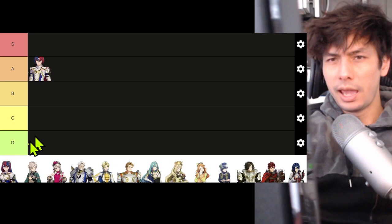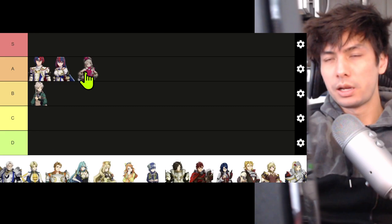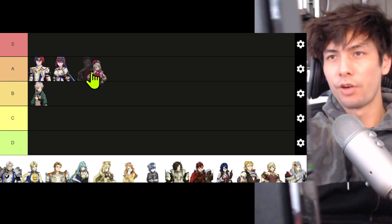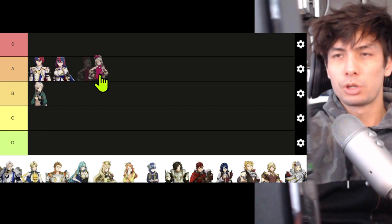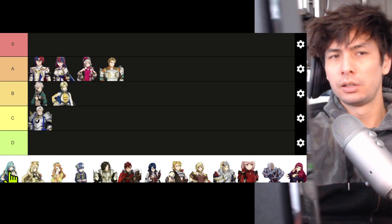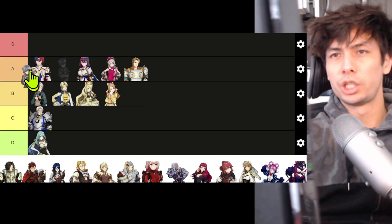First is Alear — I'll put him in B. B is like average tier. Framme I'll put in A. I'll actually order them at the very end, so stay to the end. If I thought Framme was better than Alear, I would move her to the left side of the tier list. Vander — C. Alfred — B. Boucheron — A. Chloe — I haven't used Chloe, so I'll leave her in D. Remember D is like I haven't used them. Céline — B.